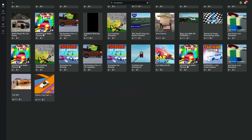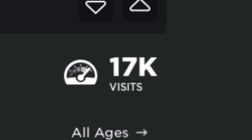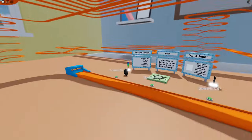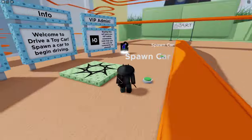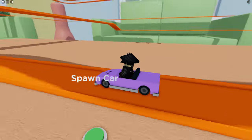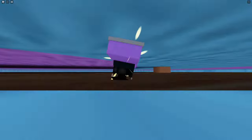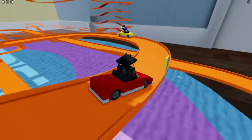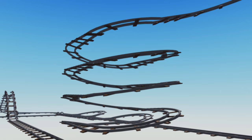The next game we have is Drive a Toy Car. This seems like it's going to be kind of like Hot Wheels, and this game only has 17,000 visits. They last updated it in January, meaning they updated it recently. Here we are in game and there's actually someone else here. We start with spawning a car — look at how cute this is. Then we get in and drive it. The controls are really weird. I seen in the description that they're trying to kind of mimic cart rides, and that's definitely what this feels like.